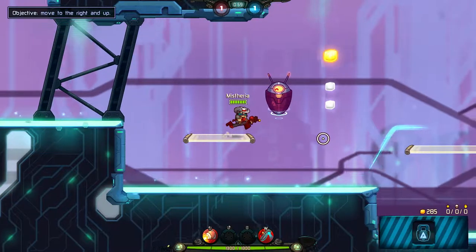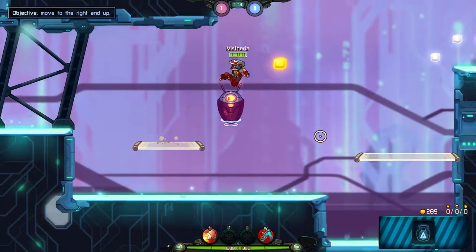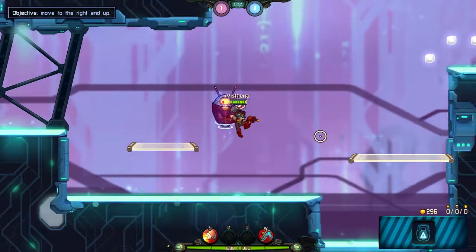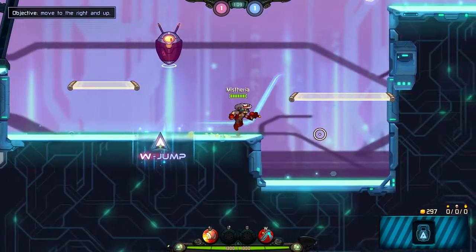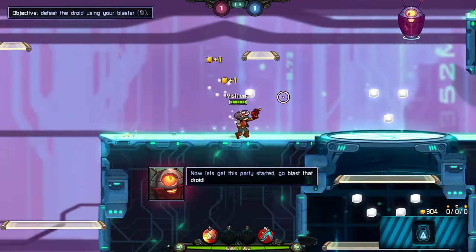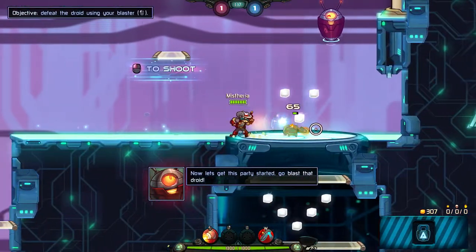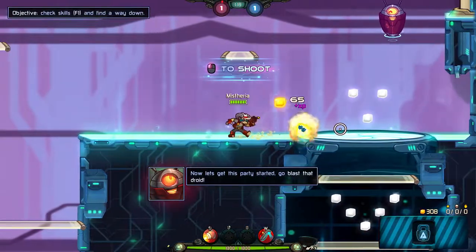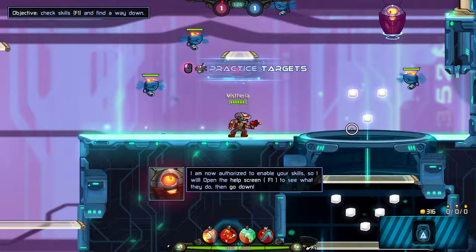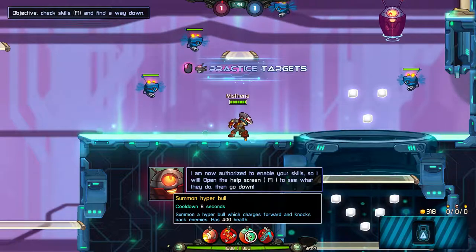Why would I just wanna shoot you though? How do I get that? Wait a minute — ooh! Can I do that in all the leashes? Yeah! Like a little boost or something. You have surprisingly good motor skills! Now let's get this party started! Go blast with that droid! I did it! I am now authorized to enable your skills, so I will!